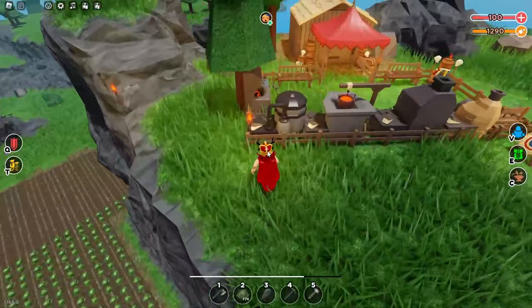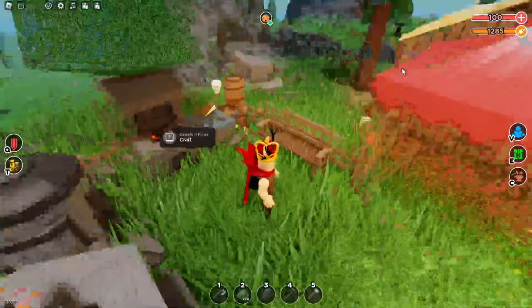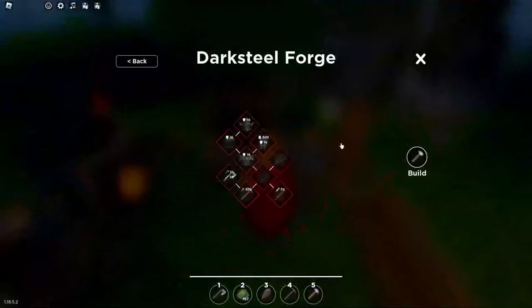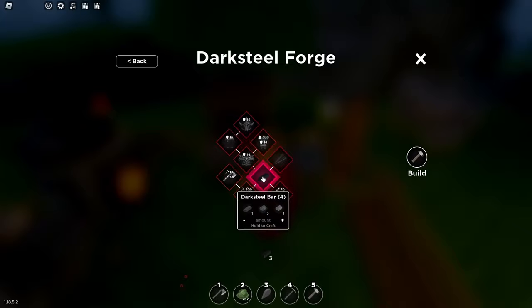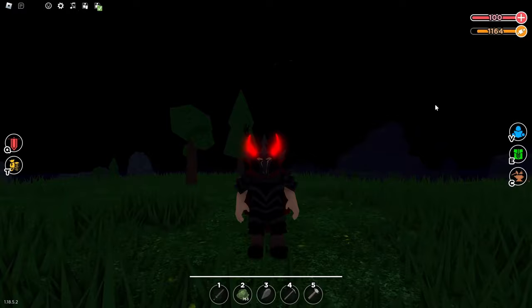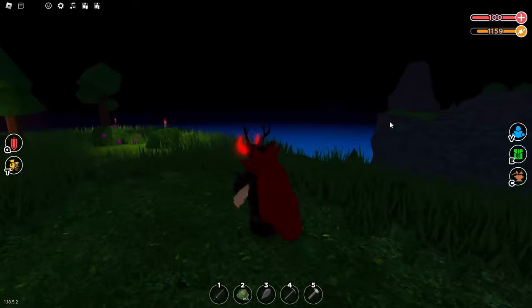Alright guys, we're back up at the top and hopefully I should have enough leather to be able to craft. I need coals as well. Okay, here I am — I'm pretty sure I should have enough at this point to craft it. There we go and there we go. What I do is I just put it on — and here it is guys, the new dark steel armor.